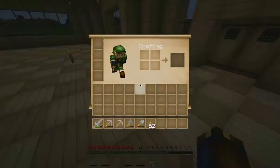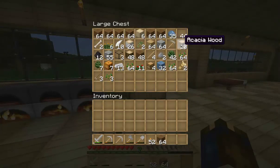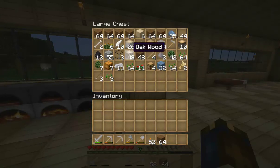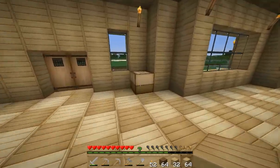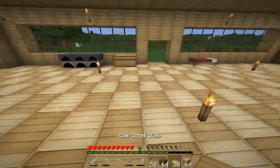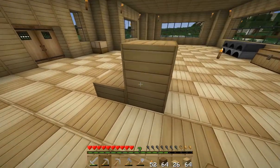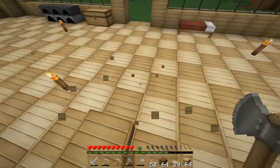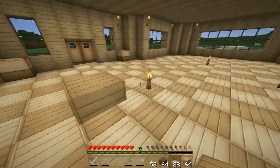What do we want to make our stairs out of? I would have to say oak wood, just naturally. Let's get our handy-dandy crafting table. Let's get some slabs — that should be more than enough. I'll just do a little thing in here.